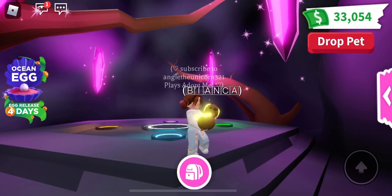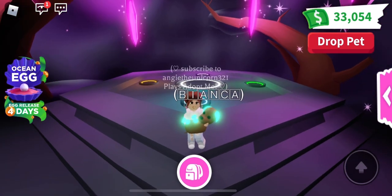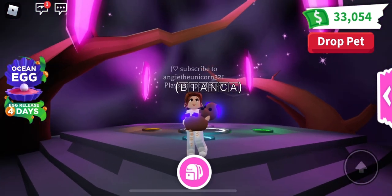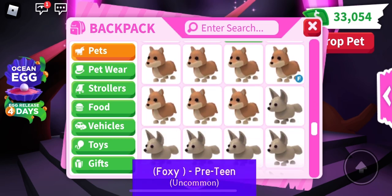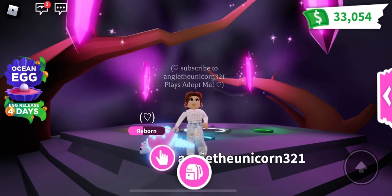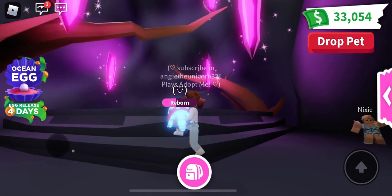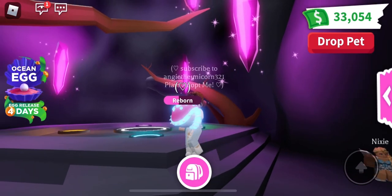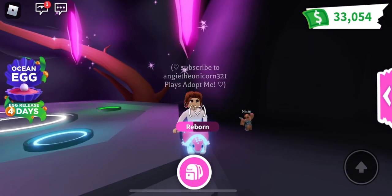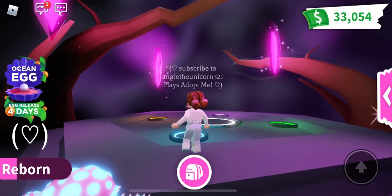I made Bianca very recently too — mega neon chocolate lab. Oh, this one I really like because look at the way it glows, it's so cool! This one doesn't really have a name, it just has a heart, so if you want to comment a name for the neon galoptidon, that'd be cool.